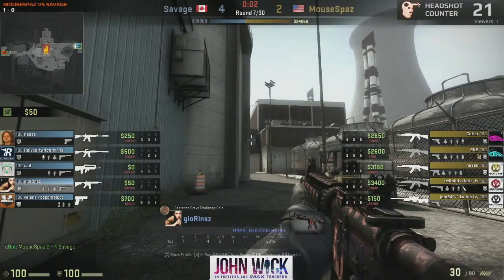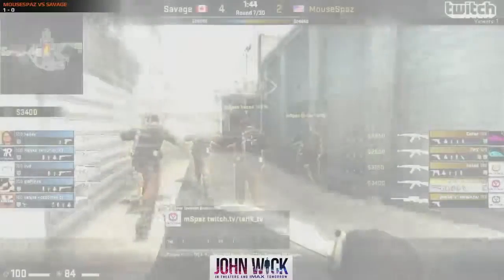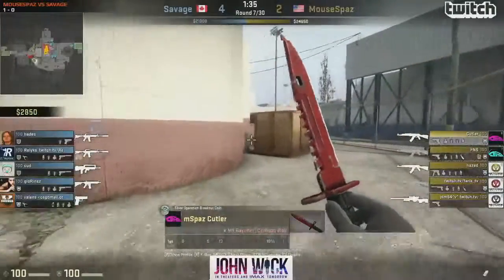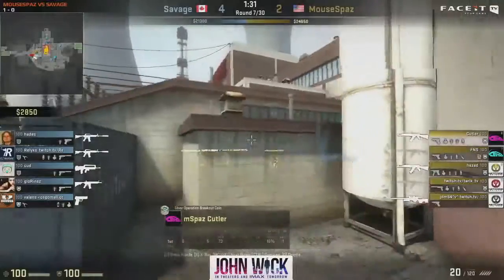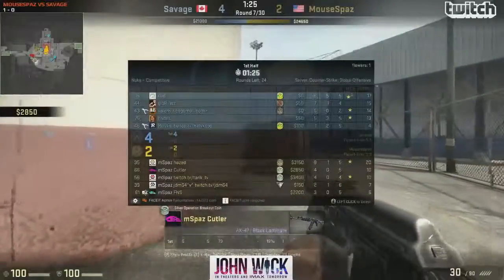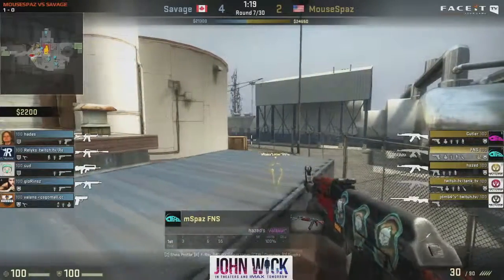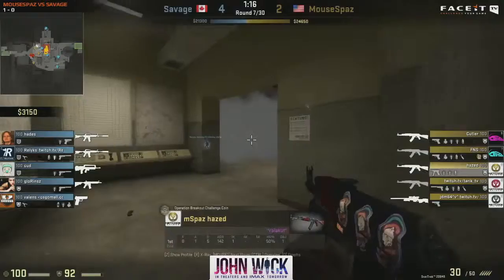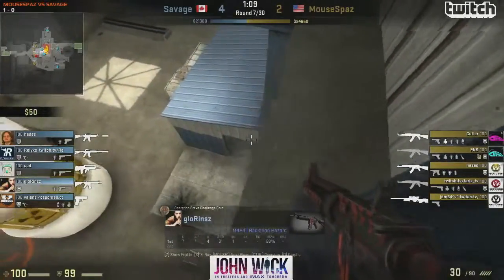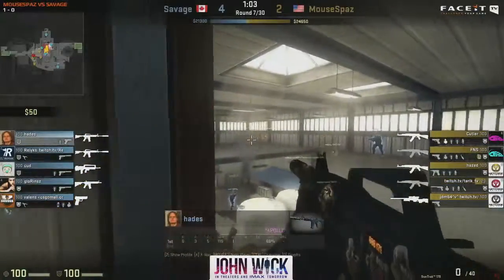Mousebounds now with two wins on the T side, only two rounds away from Savage. This is not the game Savage wants to play on this very heavily CT-sided map. Valens unable to afford an M4 has a Five-SeveN instead. If they lose this round they're probably going to be on another eco, so in case Mousebounds wins this one it's going to be 4-4. Savage have to be really careful — as mentioned, if they lose this round it will be 4-4 and that's not a position you want to be in on Nuke.